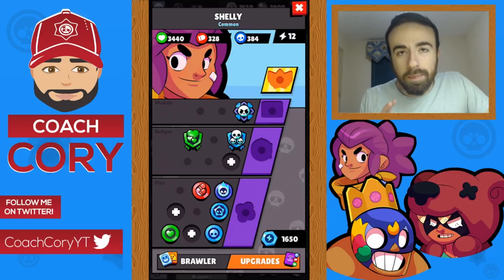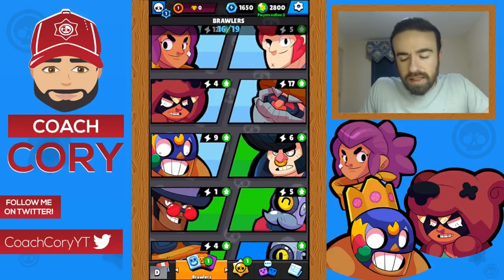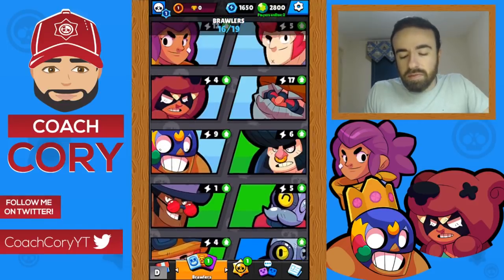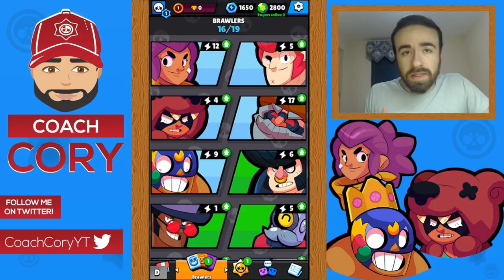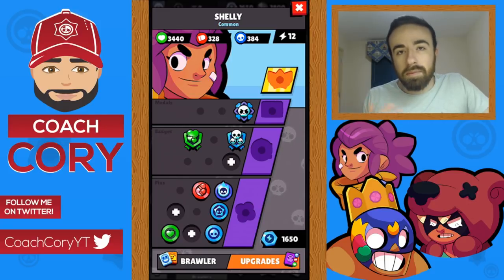Now let's go over the upgrade system. I've already opened some brawl boxes — about a hundred of them — and I haven't spent any tokens yet. These upgrades drop pretty frequently, so you can get a good amount just by opening a decent number of boxes. For instance, with Shelly I got five different pins, two badges, and one medal just from opening boxes.